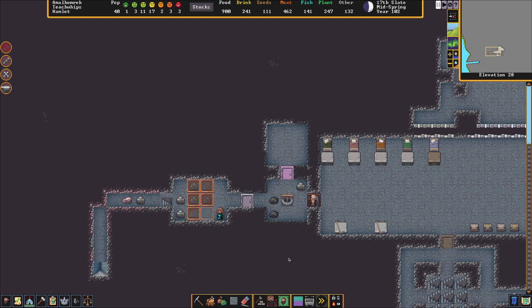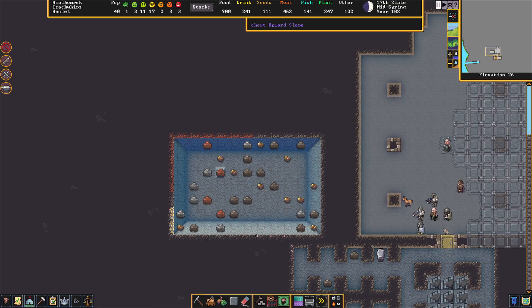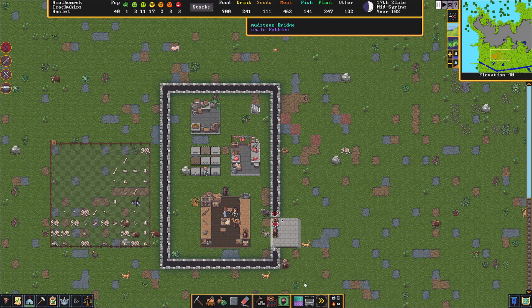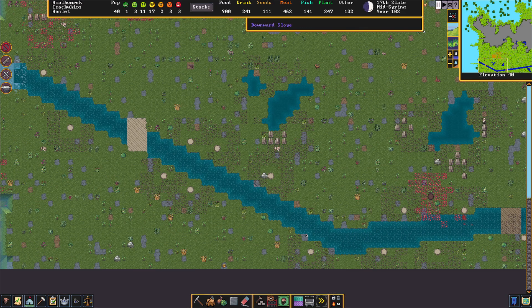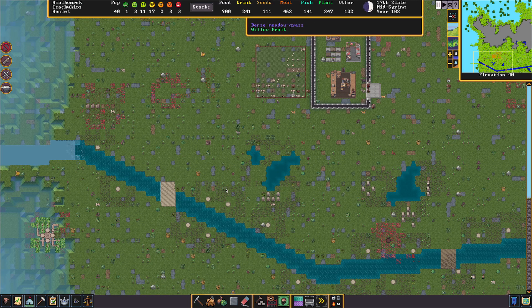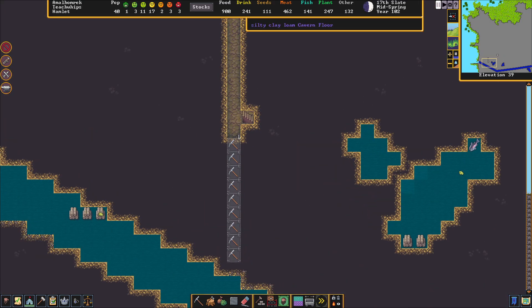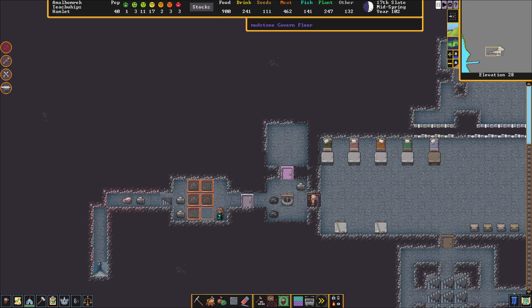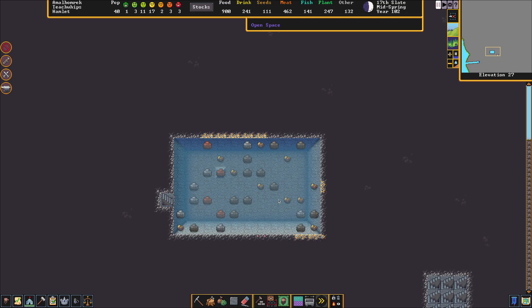Hello and welcome back to Dwarf Fortress. What we're seeing right now is sort of the hospital area, which has been expanded a little bit to accommodate a water reservoir, which hopefully will mean that we have a more controlled and infinite water source, by siphoning water from the river and storing it. The water flows through the canal here and ramps down to the correct level, where it falls into this reservoir where we have a well, which can then bucket up some water.